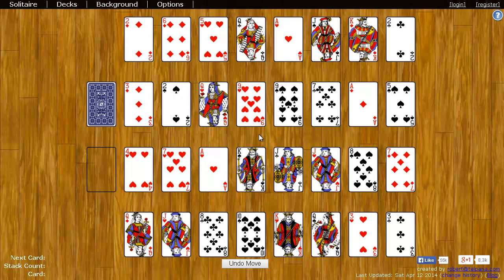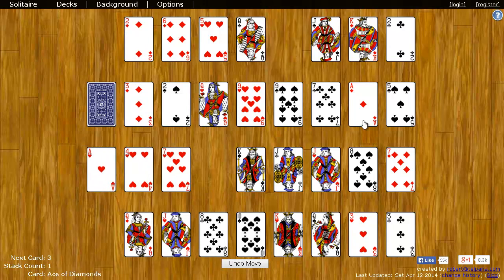The aces aren't really needed, so you can take the aces and just move them over here to the waste pile. We'll just do that with all the aces that we see.